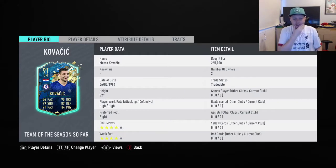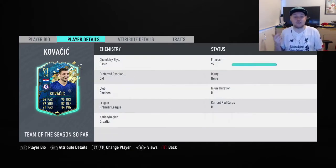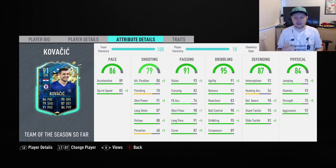Now this card really looks good, it really does look good. He cost me 265,000 coins. He's 5'9", high/high work rates, 4-star skill moves, 4-star weak foot, preferred right foot, 86 pace, 79 shot, 91 passing, 95 dribbling, 87 defending and 84 physical. He just looks like an all-round perfect midfielder.